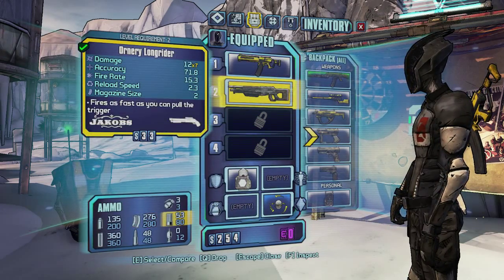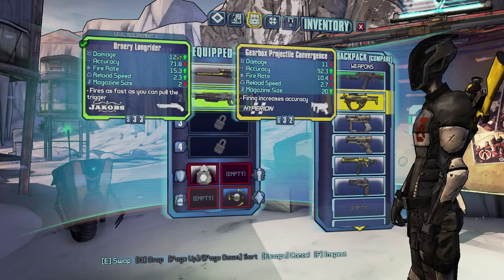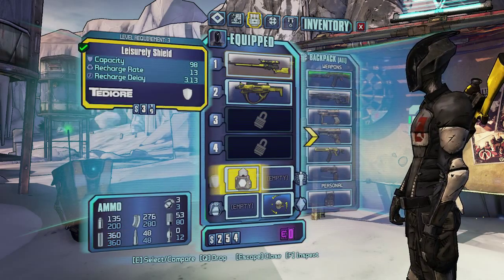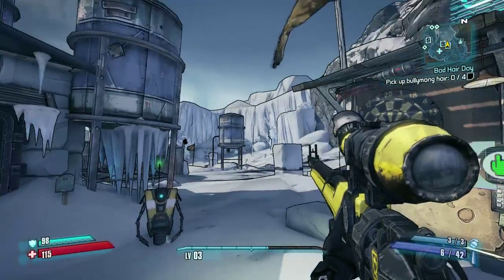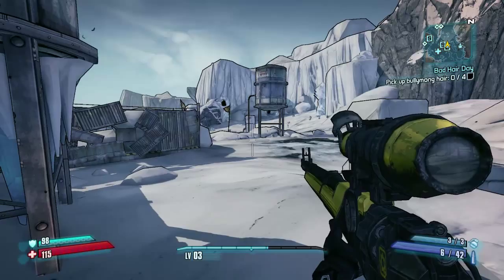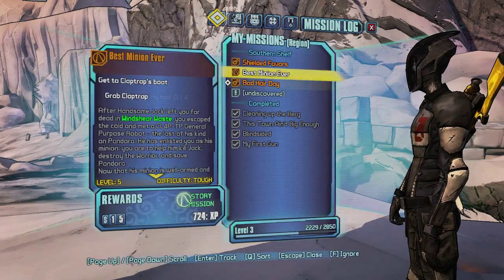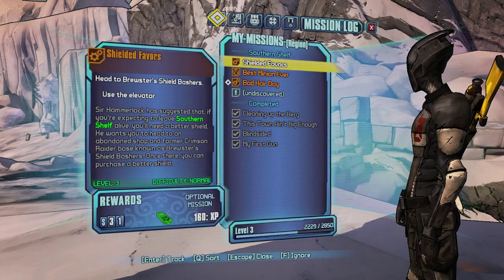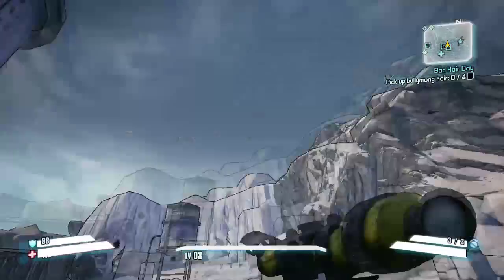Definitely got to get some sniper rifle action going though. Boom, baby. Let's put this in there — there we go. Now I am absolutely ready to kick some ass with this thing. Last thing, because I know you guys just love watching me talk while I go through menus. Pick a bully mong hair difficulty — it's gonna be tough, normal. Let's do a tough one, shall we? Let's do it. I'm going to find some bully mong hair.